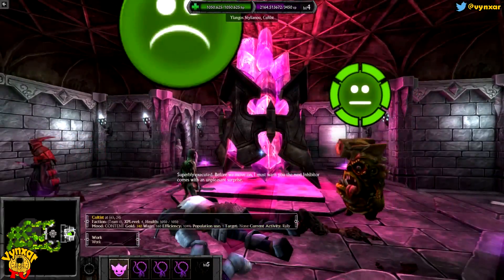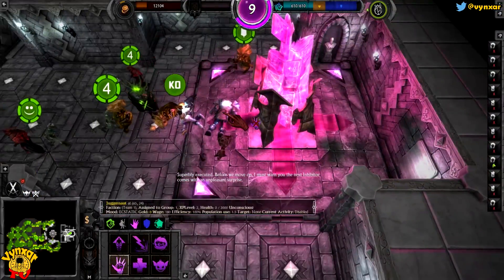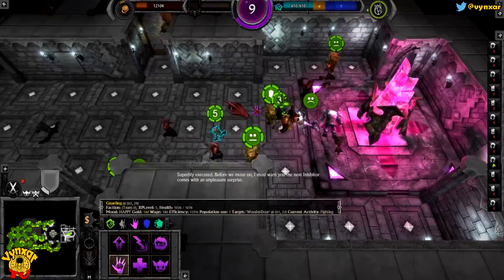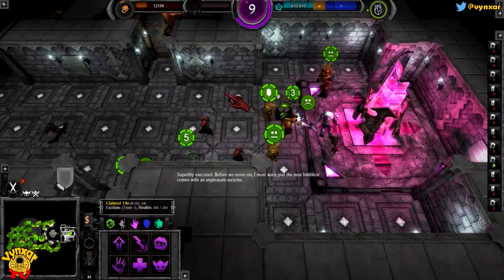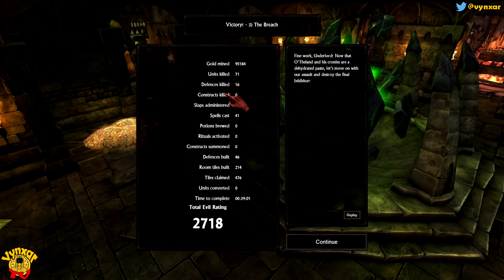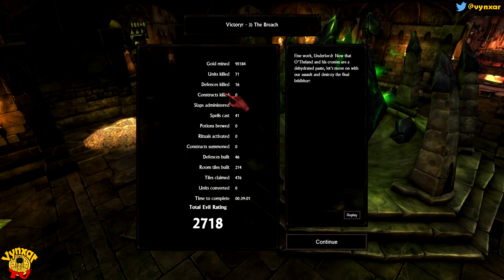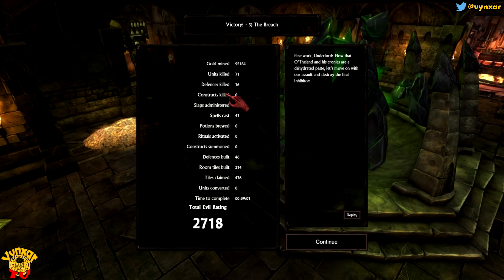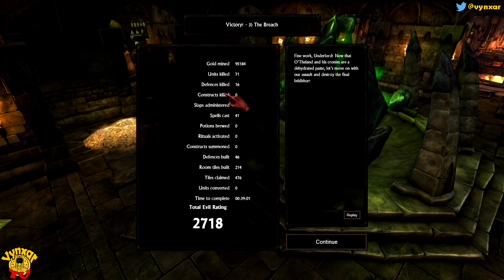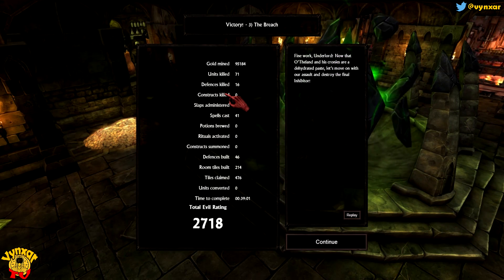Before we move on, I must warn you - the next inhibitor comes with an unpleasant surprise. Okay, why not? Fine work, Underlord. Now that Thieland and his cronies are a dehydrated paste, let's move on with our assault and destroy the final inhibitor. So guys, thank you for watching. Hope you liked the video. If you do, please leave a like, a comment, or a subscribe. And until next time, have fun.